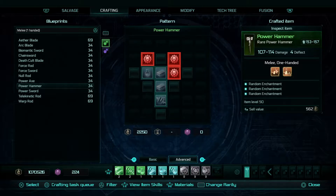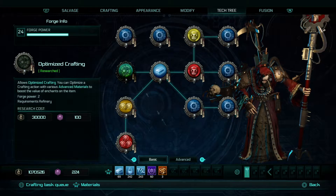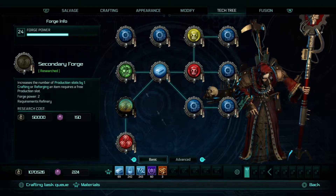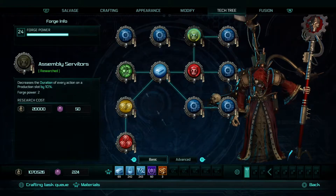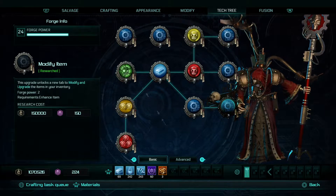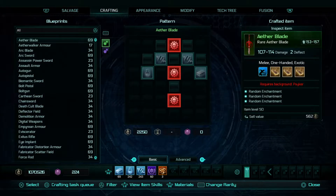If you go into your tech tree on your artificer, that is where you will unlock different things. For instance, augmented servitors decrease the duration of every action on a production slot by 15. And things like second forge increases number of production slots by 1, tertiary forge increases it by 1. There is one which increases number of production slots by 3. With free production slots, you can queue up crafting and modify actions. I've maxed out mine, which means I currently have the ability to have 3 active and 6 waiting.